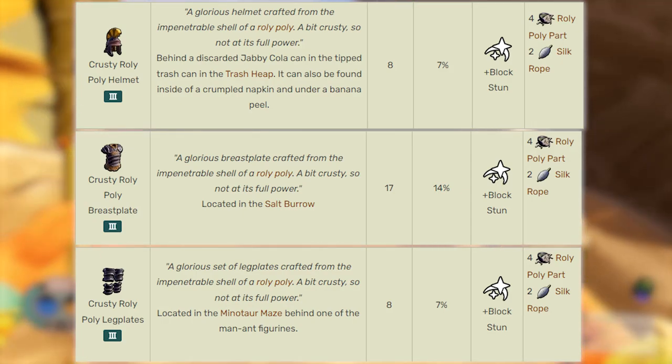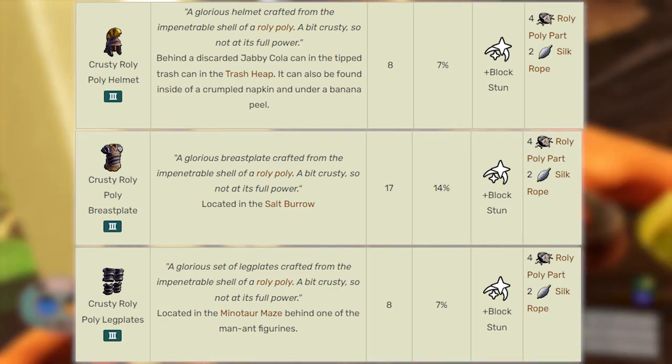That'll do it for all of the weapons and armors for the Rotten collection set. There is one more set of armor that I would say is probably a little bit more difficult to get — it is the Crusty Roly Poly armor. You can find these pieces in mid to early-late game locations: the sand pit, the trash bins behind the sand pit, and the picnic table's castle.